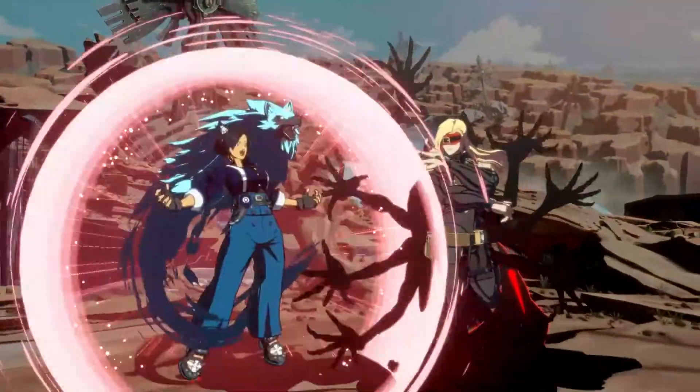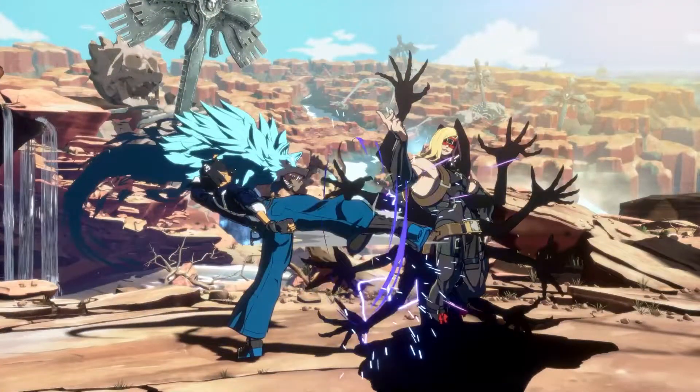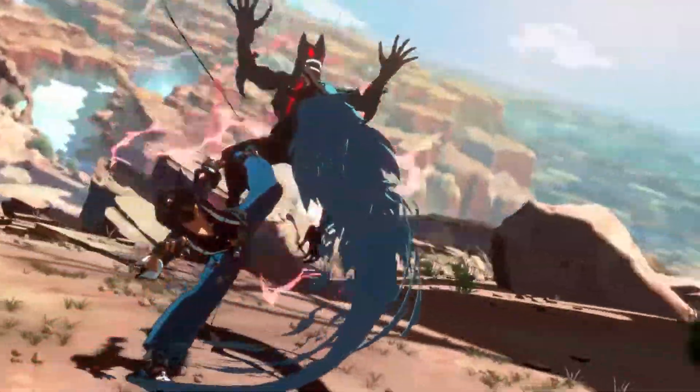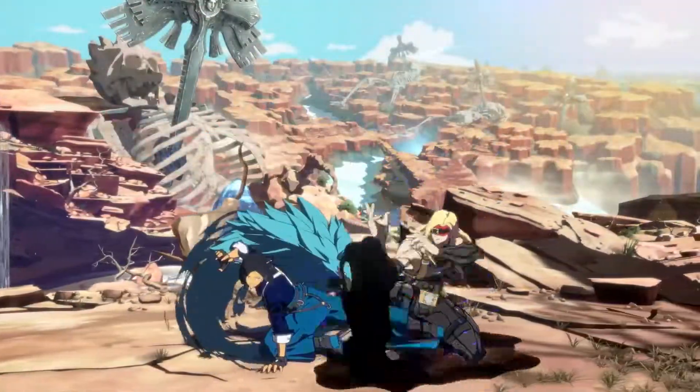The most practical and effective way to counter Oppose is through Red RC. Because you are in hitlag from attacking Oppose, you are able to use Red RC, which immediately gives you an advantage over Zato. The Red RC either hits Zato's follow-up attack and you get a combo, or Zato blocks the Red RC and you get 24 frames of advantage to start your pressure.